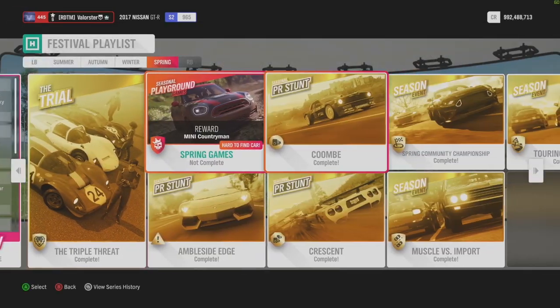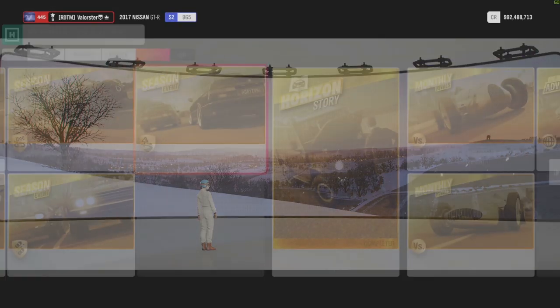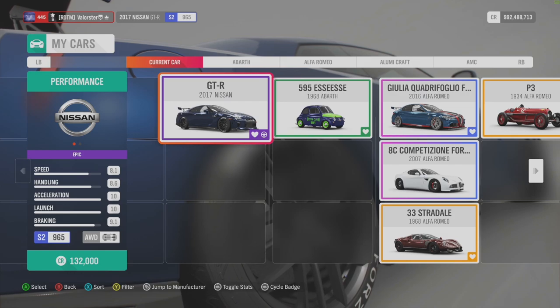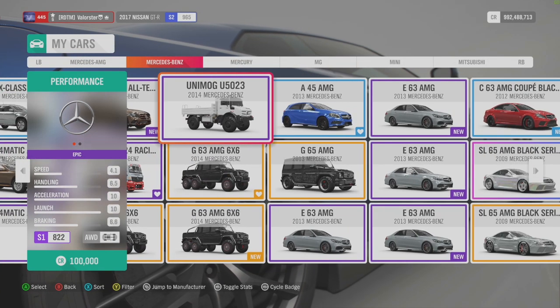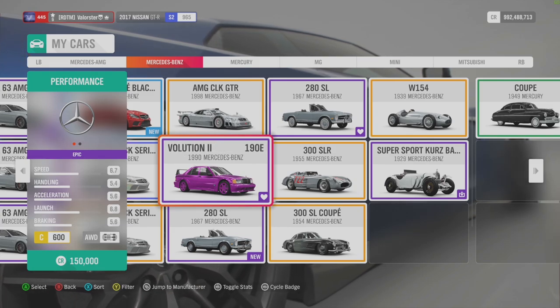Let's have a look at the last one: the Touring Monsters. Here you need a C600 class, it's dirt. You have a BMW M3 but also a Mercedes 190. I was tuning the Mercedes - you can put all-wheel drive on it. But if you take the BMW, I couldn't put all-wheel drive on it, and that was not really fun to drive in that class. So the car I took for this one is the Mercedes. Don't ask me about the color of this car - I can't remember why it is.